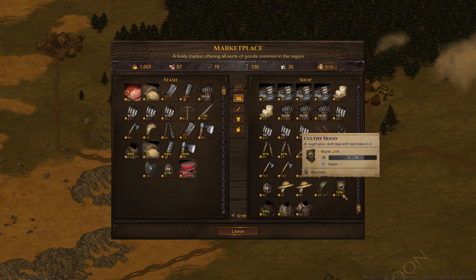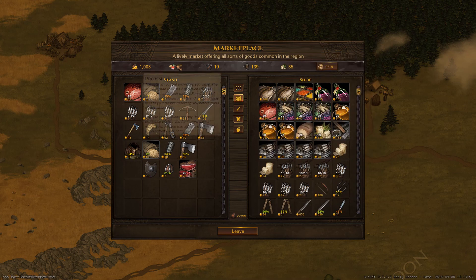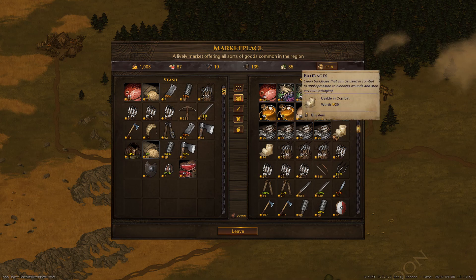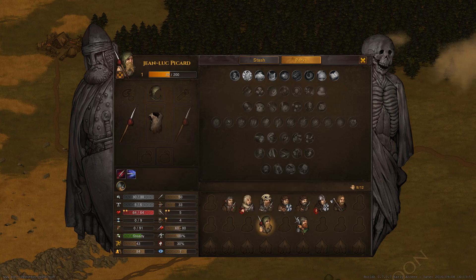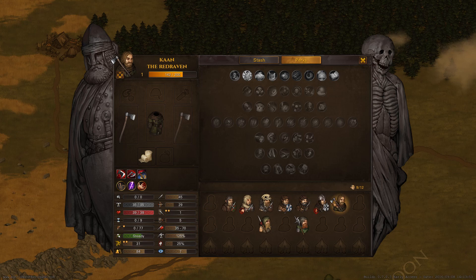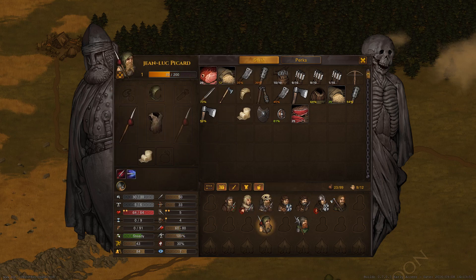Oh my god, look at that cultist hood. We are good on food; our tools are kind of meh, but for the most part I think we're okay. I will buy another bandage, and we're going to give that to... I think I gave somebody a bandage — yeah, I did. We're actually going to change that. We're going to give a bandage to Jean-Luc and then a bandage to you. They'll be like hermetics, to try and stop bleeding.